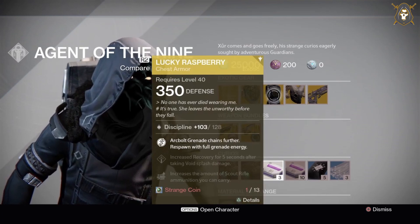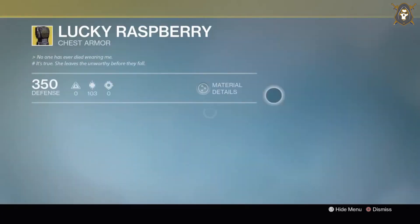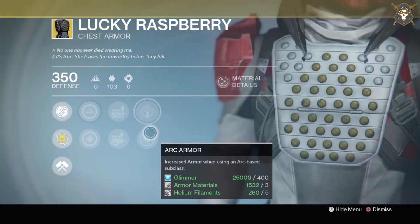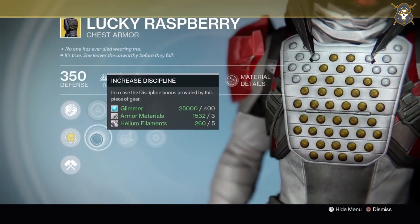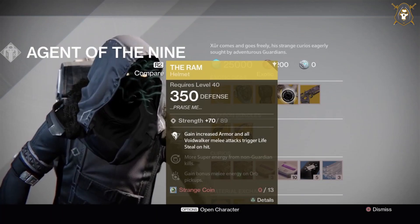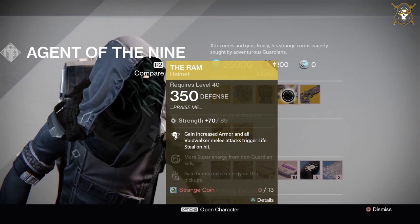He has the Lucky Raspberry chest armor for the Hunter class for 13 strange coins, and he's got the Ram helmet for the Warlock class for 13 strange coins.